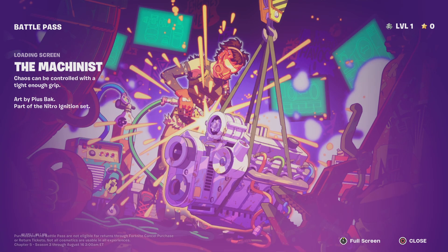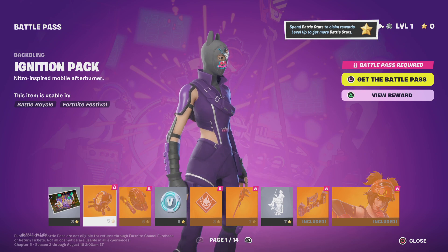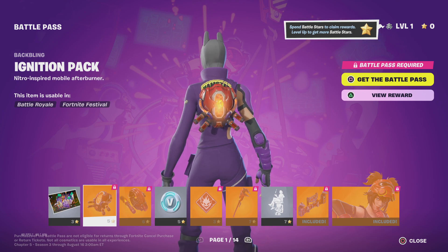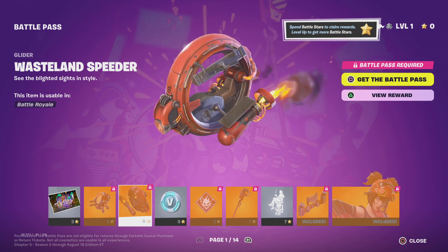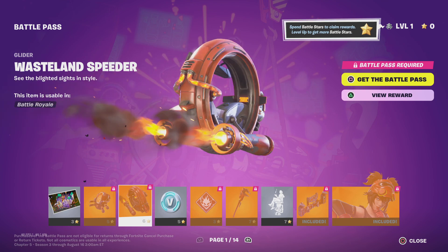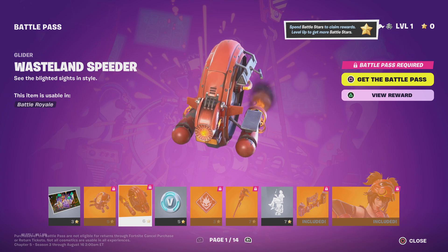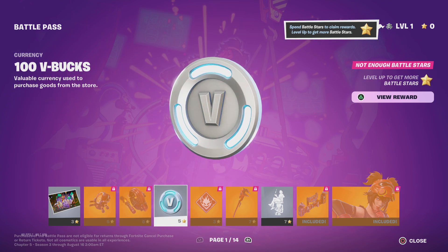To start off with the battle pass, we got the Machinist loading screen — honestly I like it, it's pretty cool, nice and simple, but I probably won't be using it. We got the Ignition Pack, I'll probably be using this a lot since I have some lava series skins — goes good with that. The Wasteland Speeder gives me some Star Wars vibes, reminds me of one of the pod racers. It's a W glider, looks really good, probably use this a lot with a lava series. 100 V-Bucks.